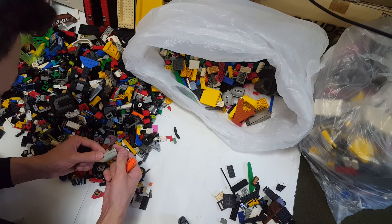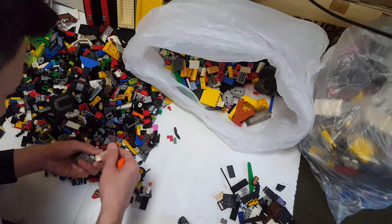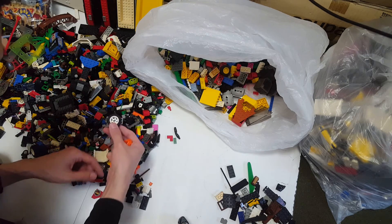Oh my god, that's cool. This is quite a rare piece — a landing gear. The other one in red gray. Antenna, and some wheels. Wheels — I don't think people care about those, so just throw them in.